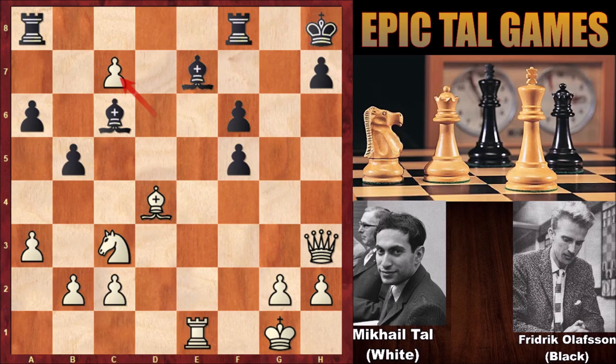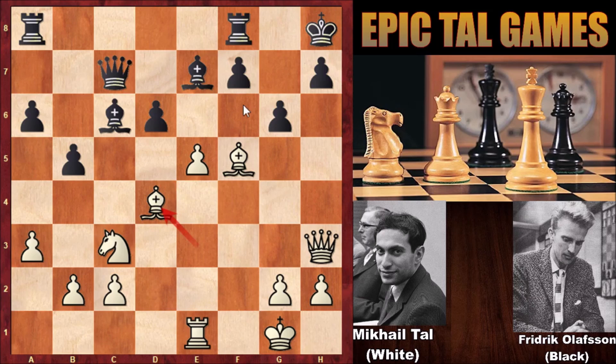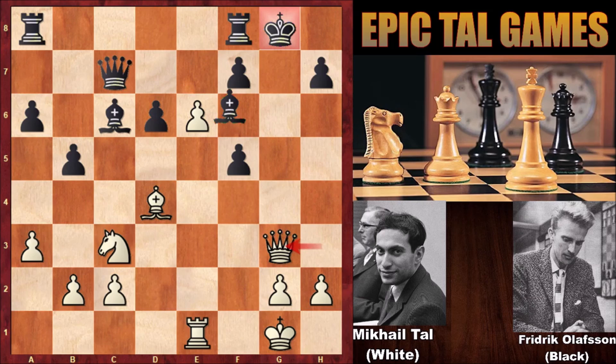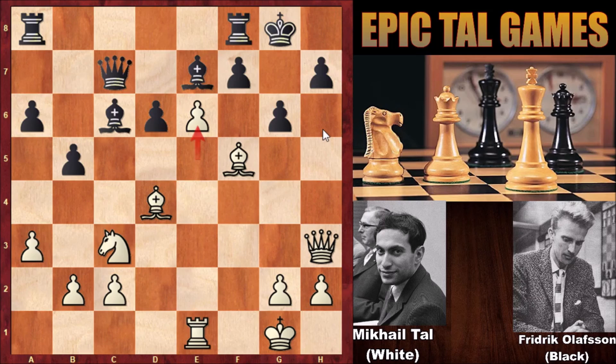Instead of retreating, Mikael Tal is targeting the king with the bishop — extremely dangerous for black. Tal pushed the pawn, and we have bishop to g5. If capturing the bishop, black is getting checkmated with no reasonable defense. If f takes on e6, capturing the pawn with the bishop is the only defense, then bishop takes f7 and black is also getting crushed. Pushing the pawn was a beautiful move by Tal — bishop to g5, e takes on f7 is check.